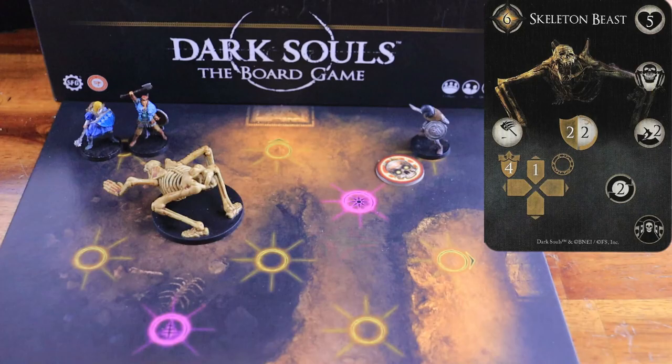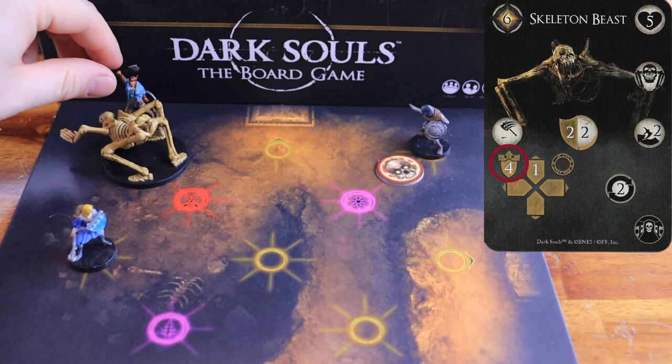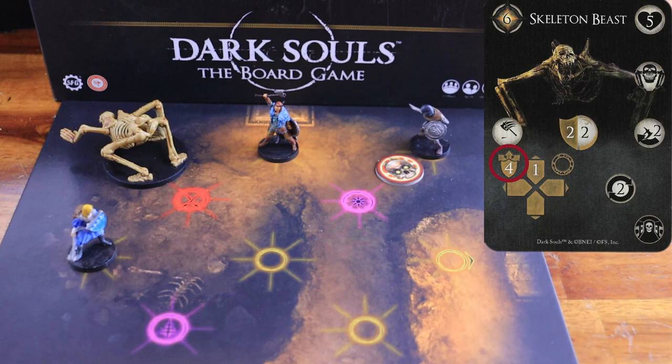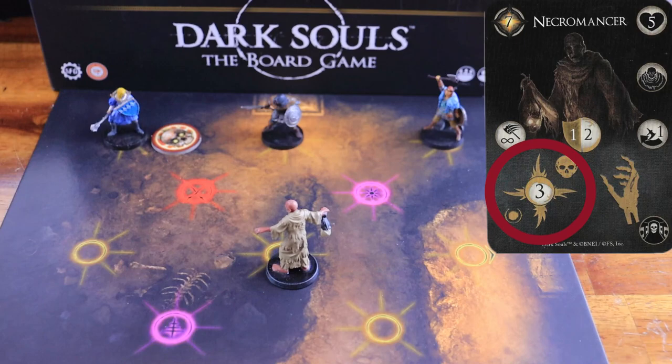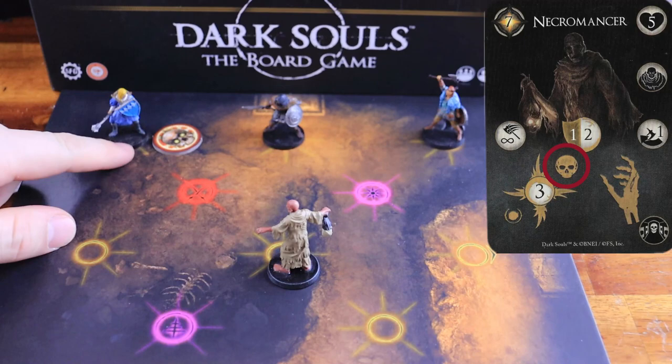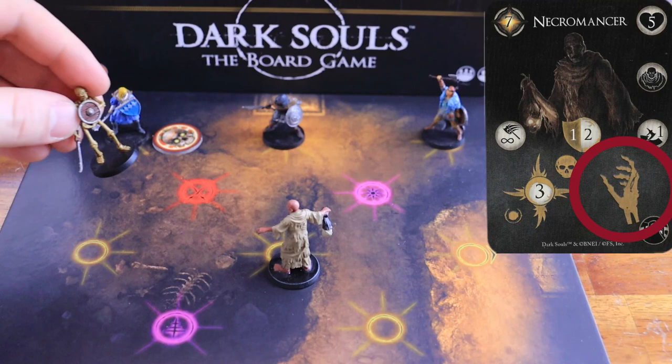The skeleton beast starts by moving one node towards the closest character. If it reaches the same node as one or more characters, it pushes all characters from that node dealing four damage with a dodge difficulty of two. The repeat symbol means this enemy repeats its behavior one more time. The necromancer starts by doing a magical attack with infinite range to the node of the character with the aggro token, hitting all player characters inside that node because it has the node symbol. This attack has a dodge difficulty of one. Then it performs a resurrect action: place a skeleton soldier on the closest enemy spawn node to the player character, unless all skeleton soldier models are already on the playing area.